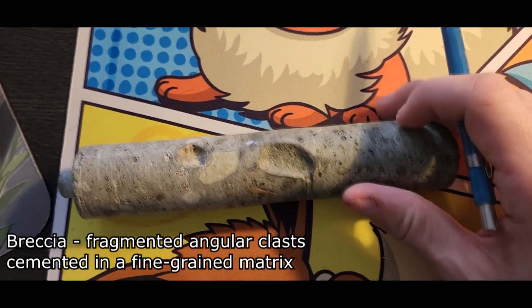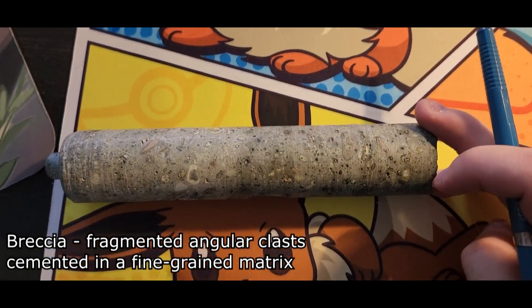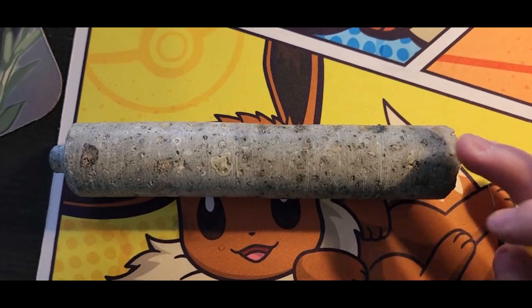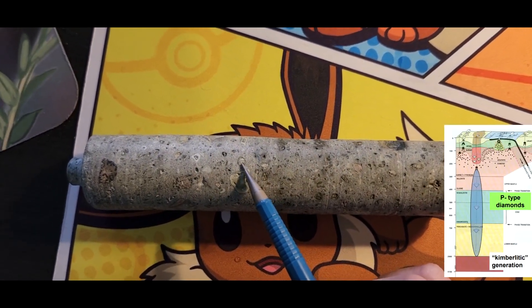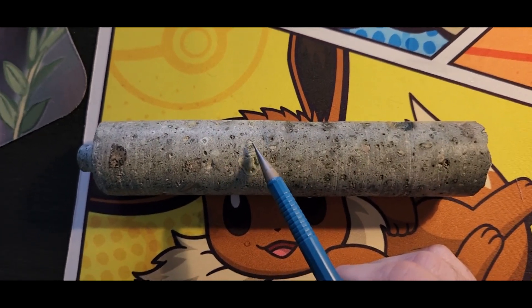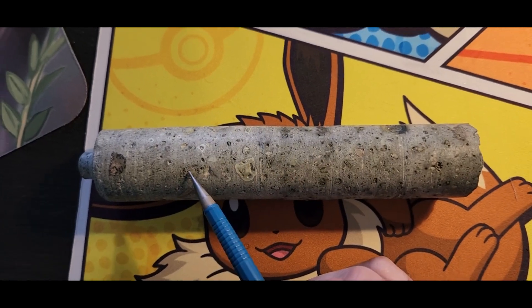When it's said a rock is brecciated, it means that it's super fragmented — there's a lot of fragments within this rock. These fragments are going to contain minerals like olivine, spinel, or garnet — also diamonds. I've been looking at this guy, couldn't tell you exactly if there were diamonds in here, but this is our kimberlite.